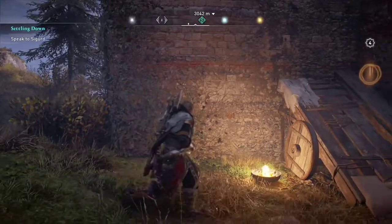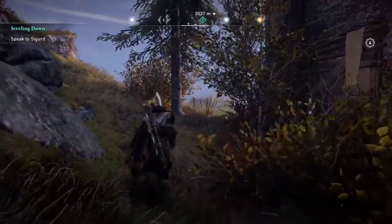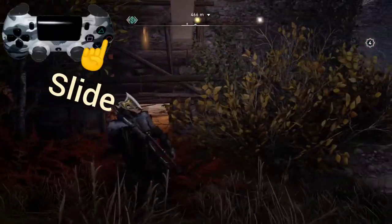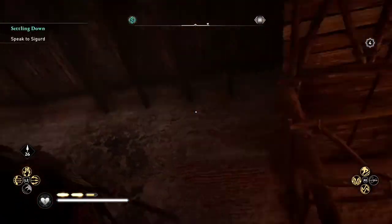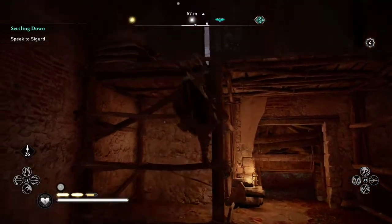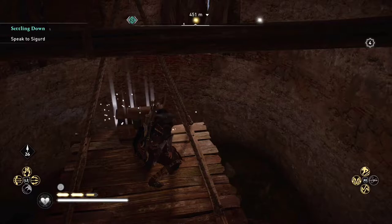Here's a ground view. We do a scan with R3 and we see there's a chest inside. We're going to go ahead and slide down with the circle button and get in there. From there, we'll climb up top because we can't just jump on there. We'll climb up top and then parkour our way across there, and that's going to open the chest.